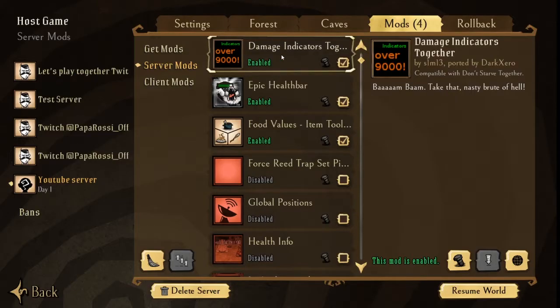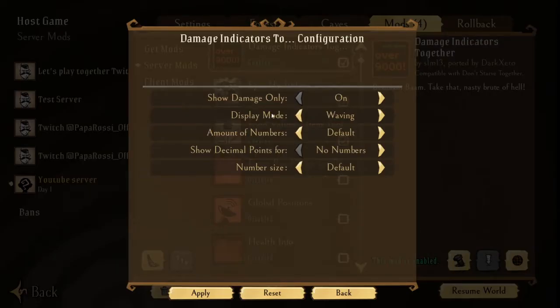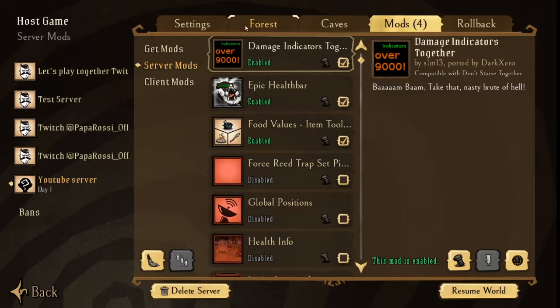Next we have Damage Indicators Together. In the configuration we have: show damage only on or off, display mode (bouncy, waving, or straight), amount of numbers (low, default, or high), show decimals for no numbers, low numbers, or all numbers, and number size (tiny, default, or huge).